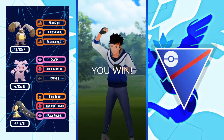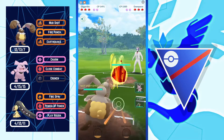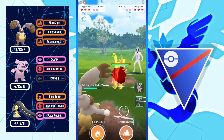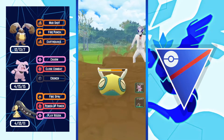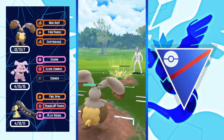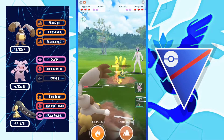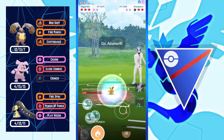Next battle: Diggersby versus Dunsparce — a really good matchup for Diggersby because Drill Run doesn't do a lot of damage and Rock Slide is resisted. Dunsparce is bulky — Earthquake does maybe 45-50% of Dunsparce's health. A move is coming in and I'm no-shielding because I can survive it. The next Drill Run will KO for sure, so I'll throw Earthquake forcing a shield or a KO.